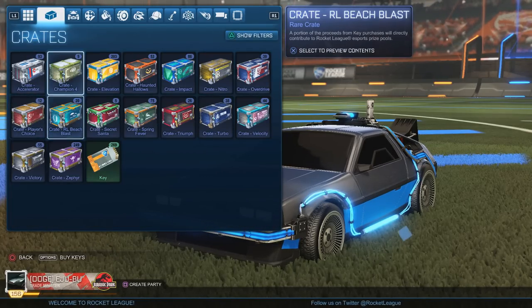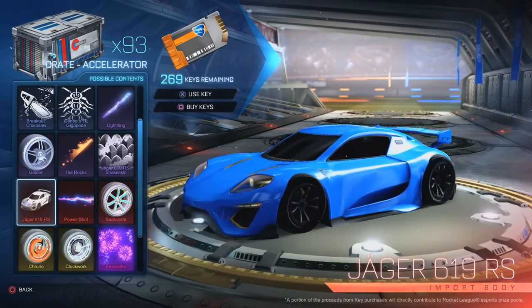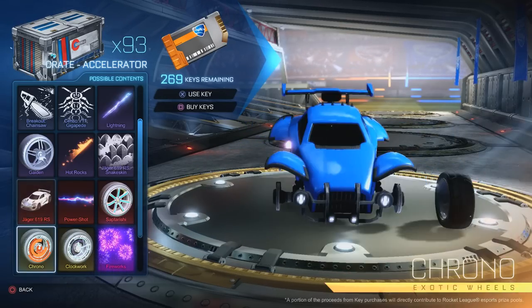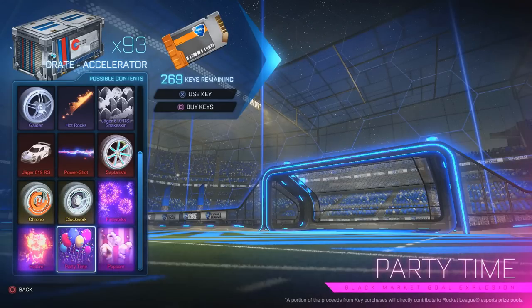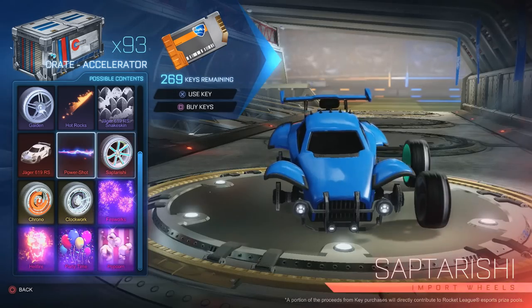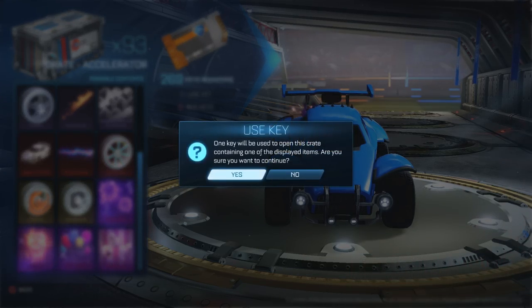The next one that came out was the Accelerator Crate. I had some pretty good luck with this — I got a Titanium White Jager when it first came out and sold it for like 12 keys. The painted Clockworks and Chrono is a great wheel. I remember Party Time and Popcorn going for 40-50 keys when they first came out — insane. The Accelerator Crate came out on September 28th of 2017. We've got five of these.